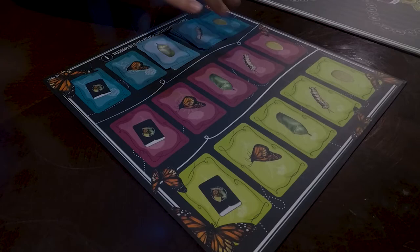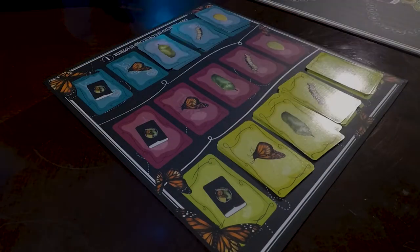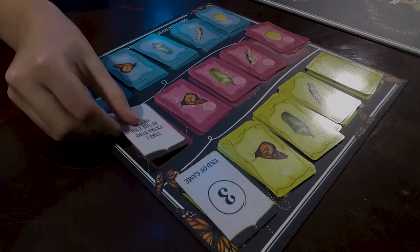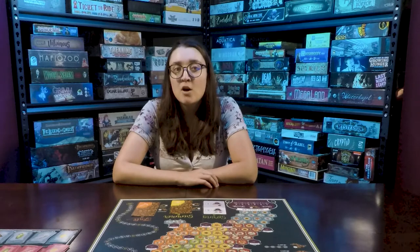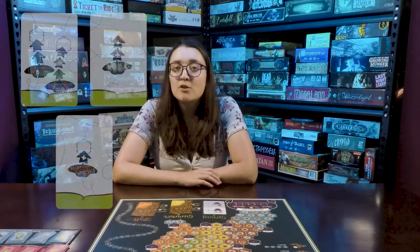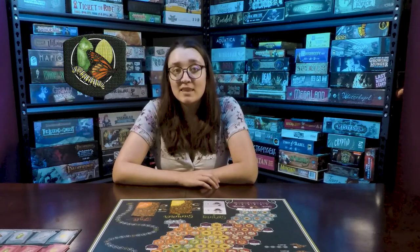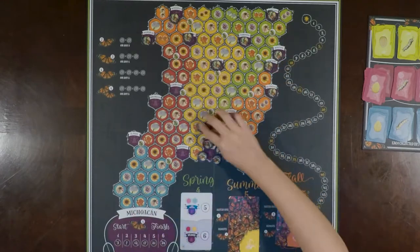Place the 12 different life cycle decks on their respective locations on the waystation board. Randomly select and place a life cycle ability card face up to the right of each set of life cycle cards. The remaining ability cards can go back into the box. To the right of the waystation board you will place the bonus move decks face up.